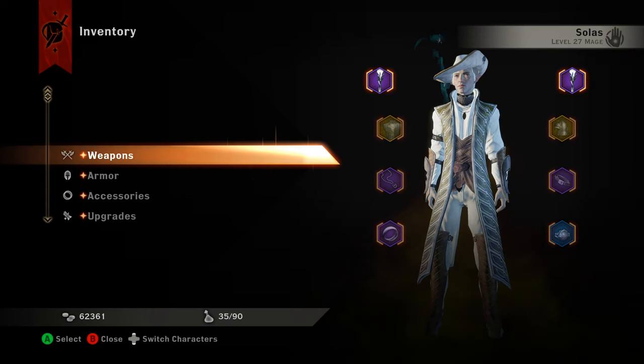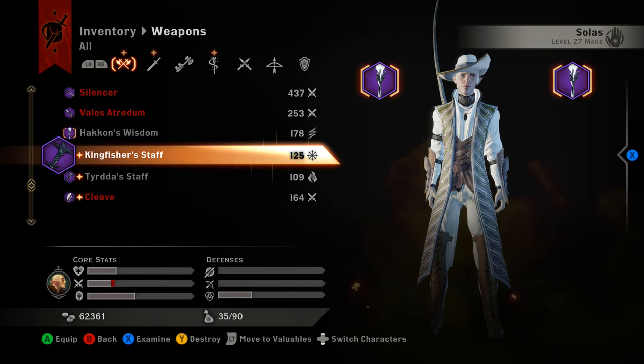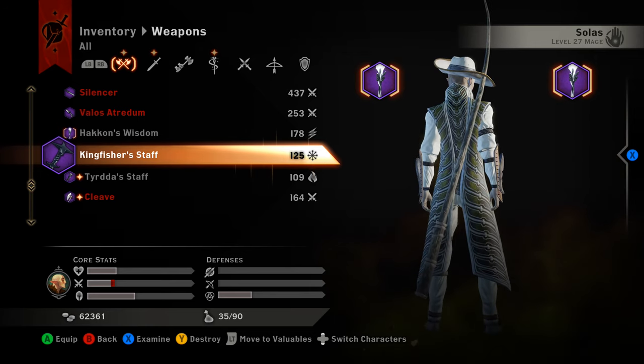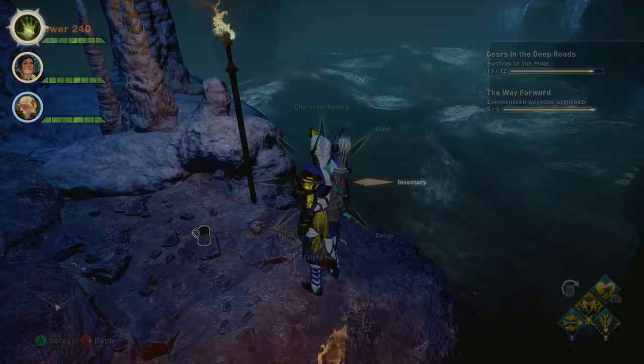Go down to Solas' weapons — the Kingfisher Staff. There are the stats on it, and this is what it looks like. We'll put it on just so you can see it in action.